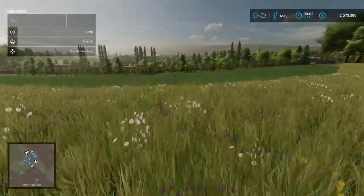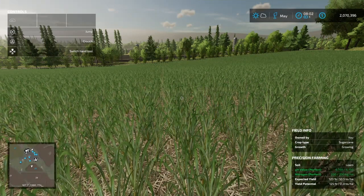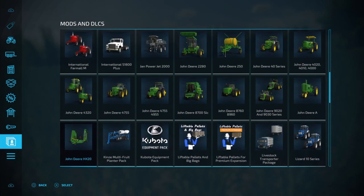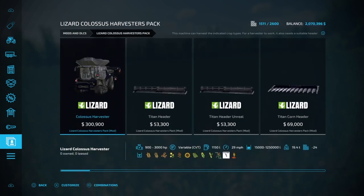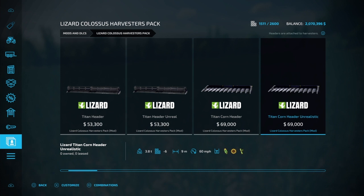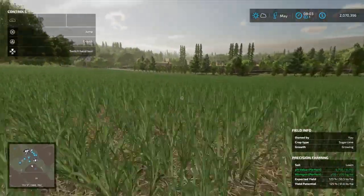That is sugar cane in field 28, and I'm going to show you why I did this. Remember I was showing you stuff on that mod pack — I found something interesting. If you look at the Unreal corn head in the mod pack, it says it'll harvest corn, sunflower seed, and sugar cane. Which means you can set this one just like that grain head — 50 meters or 165 feet — it'll get this field harvested in one or two passes at most.